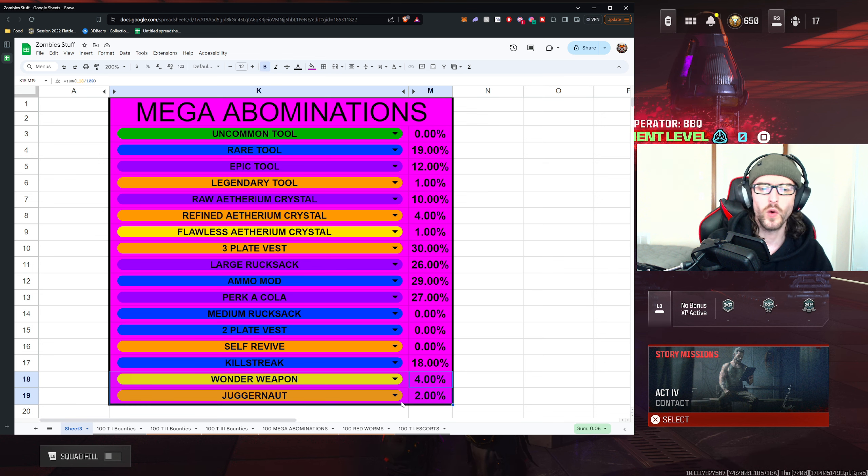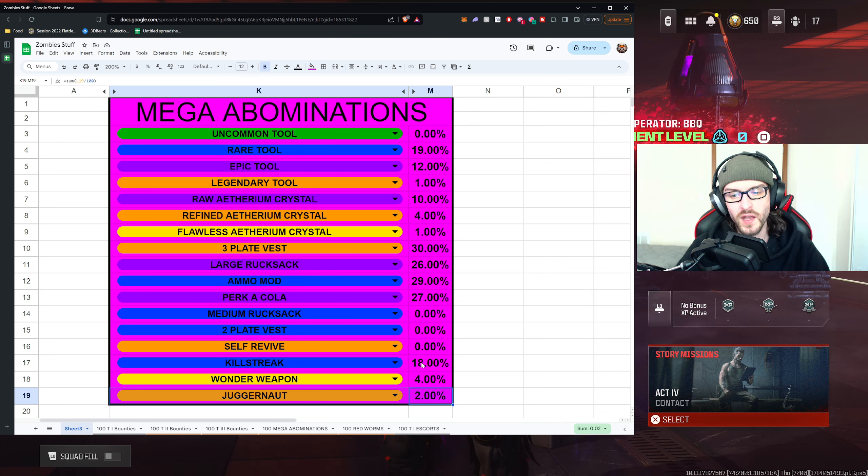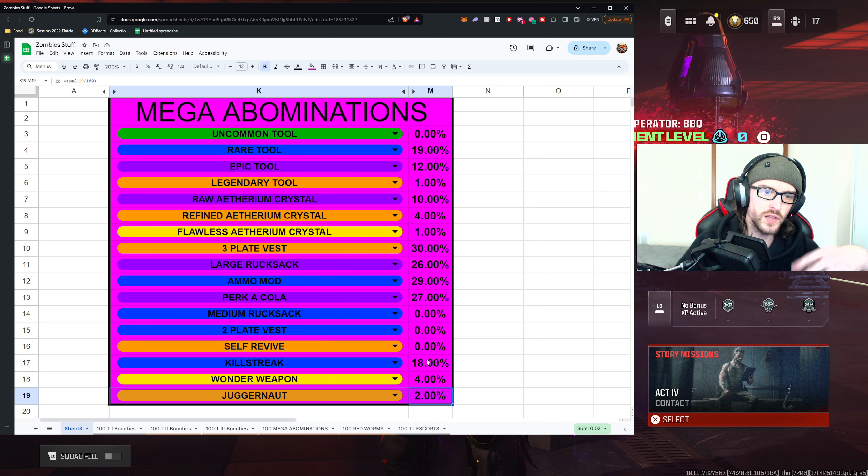The last two things to cover are the wonder weapons and the juggernaut. For the juggernaut suit, we actually got two within the 100 mega abominations. I thought that was pretty fair — the juggernaut is rare, and a legendary tool is along the same rarity while a refined Ethereum crystal had similar but slightly better odds. Two jugs out of 100 isn't going to give you insane odds, but it is possible. Combined with regular killstreaks, you have a decent overall chance of getting a streak — just not a great chance at a jug specifically.